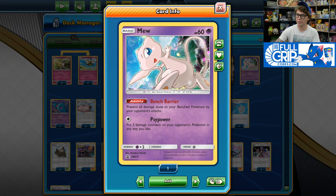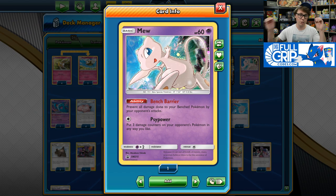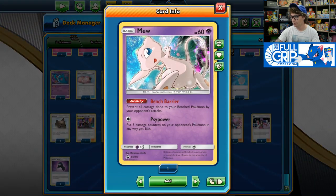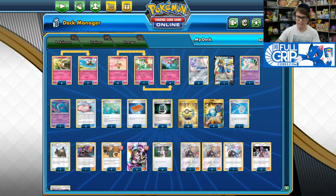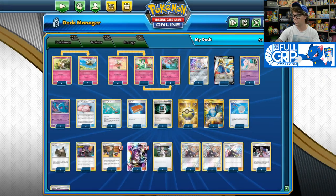We've also got Mew with the Bench Barrier ability, which is great against Baby Blacephalon. They usually play Cramorant but don't play Boss's Orders, so you can put Mew down to prevent that Cramorant's Spit Shot attack. Any sort of damage counters placed can be a huge problem for this deck, so we play two copies of Sky Pillar. Sky Pillar prevents all effects of opponents' attacks, including damage done to bench Pokémon — both yours and your opponent's. With Sky Pillar in play, Mew's Psy Power and Dragapult V-MAX's Max Phantom won't be placing any damage counters.